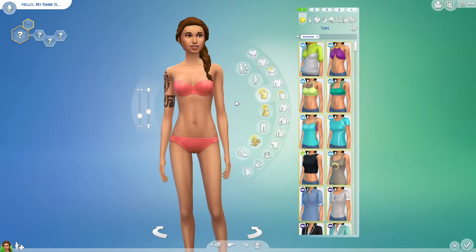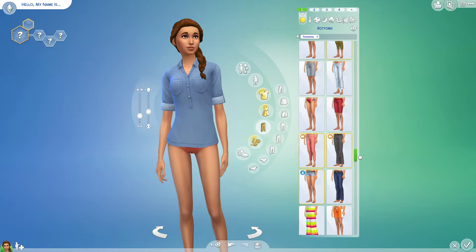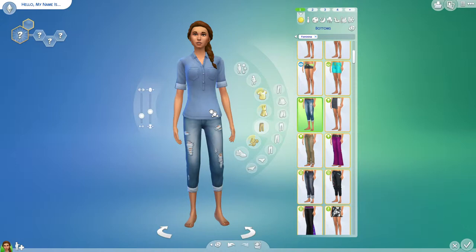I think I might give her sort of a laid back, just out of college type of look — that's sort of what we will go for. Just looking — they're nice jeans. I might change the colour of her top. Let's see what we've got — black?